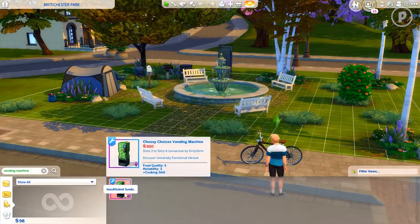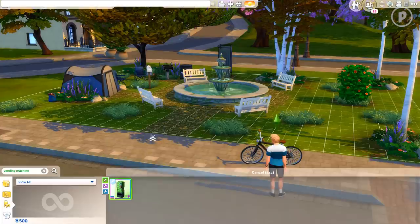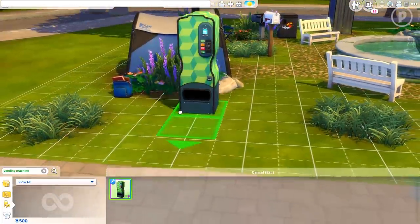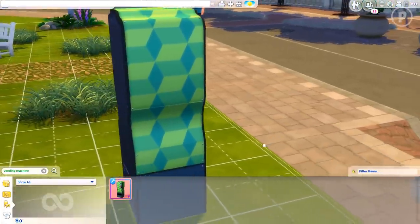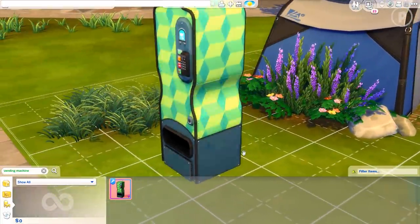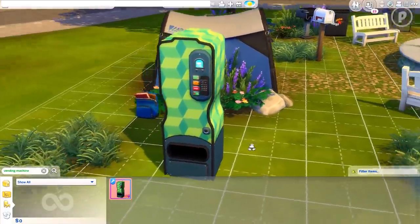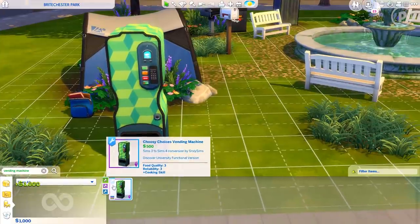The food quality is 3, reliability is 3, and it gives a cooking skill boost. To buy it I'll need 500 simoleons, so I'm going to cheat my money. There are three different variations you can place. First, I'll make it afternoon so you can see it best. The first variation has a Plumbob pattern, very similar to The Sims 3's original box art. I love the mesh and the texturing — this looks really cool. I'll need a thousand more simoleons to buy two more, so let me cheat that.